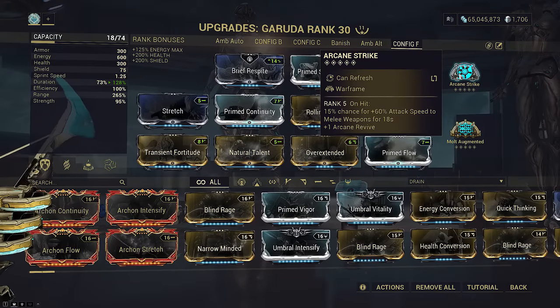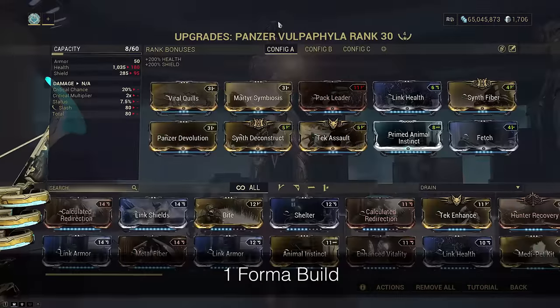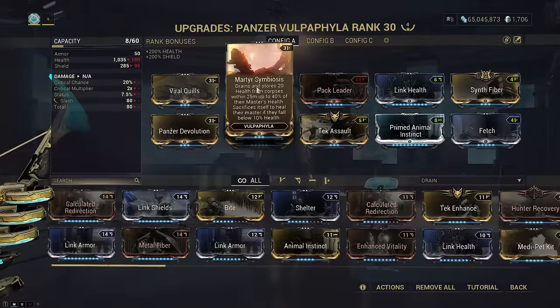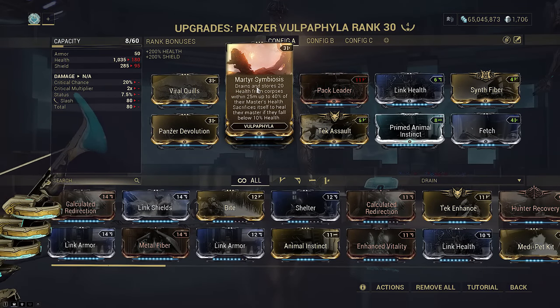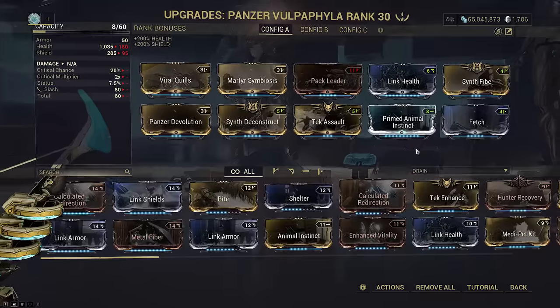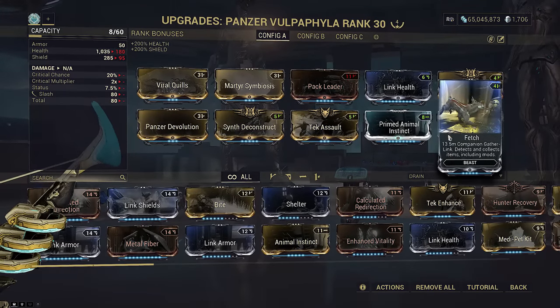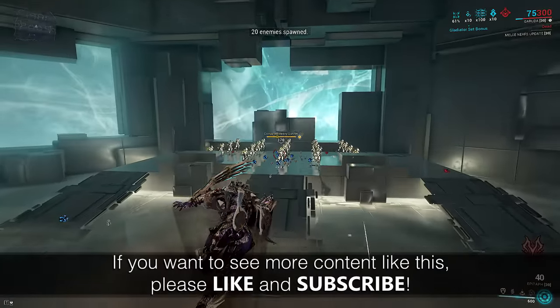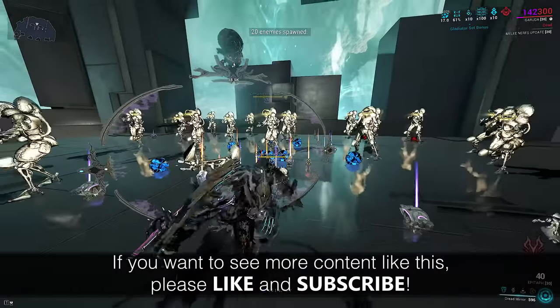Arcane Strike is strongly recommended for comfortable Zaw swinging. Panzer is the same as always and is really only here if you screw up with Bloodletting, putting you at 2 HP when you have no shields — Martyr will keep you alive with a tiny iframe so you can recover. Devolution keeps itself alive. Radar and Vacuum since energy doesn't really do anything today because we have Bloodletting to restore energy.